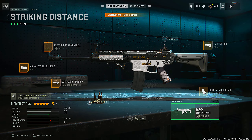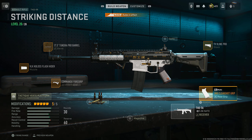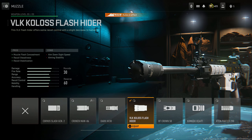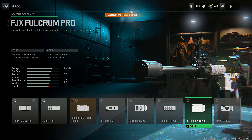First up, we have the main assault rifle. Of course, it's going to be the TAQ-56. For this TAQ-56, we're going to run the 17.5-inch Tundra Pro Barrel, the TVX Line Pro Stock, the Demo Clean Shot Grip Rear Grip, the Commando 4 Grip in the Underbarrel, and then the VLK Coloss Flash Hider Muzzle. The muzzle can be changed up if you want to — you might see some people running the Corvus Slash Gen 2, or some pros using the Fulcrum Pro. Try out all three and see which one you prefer.